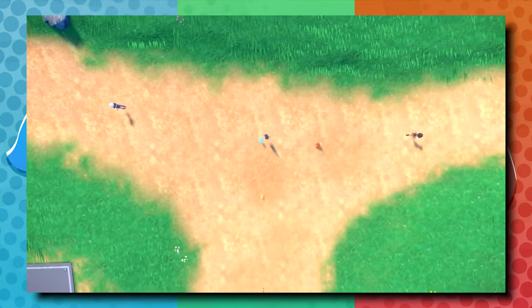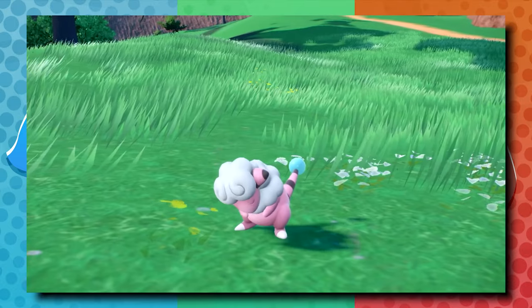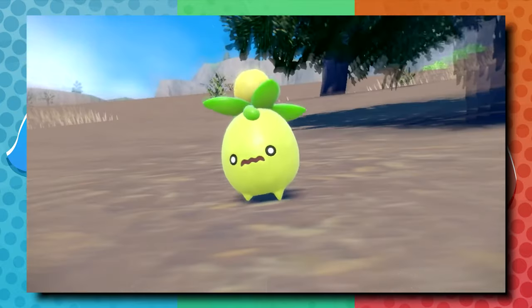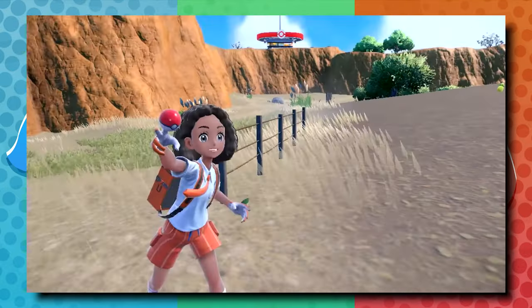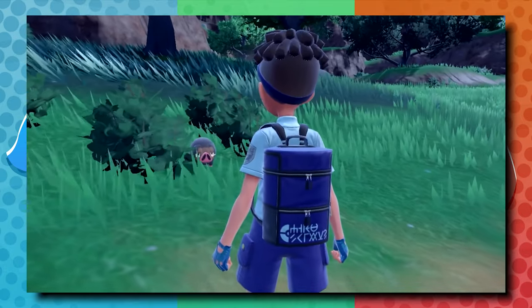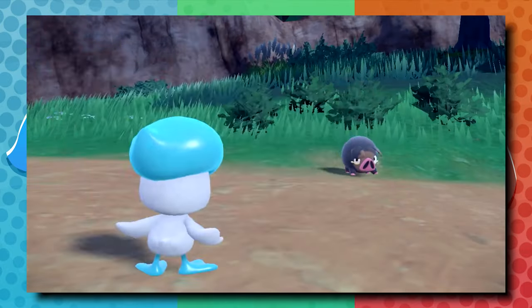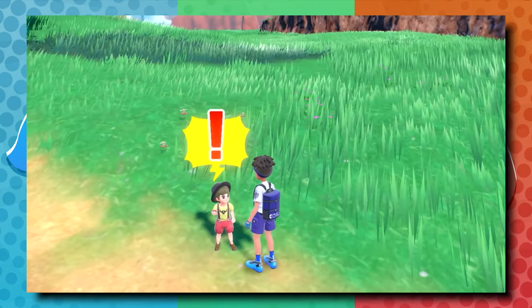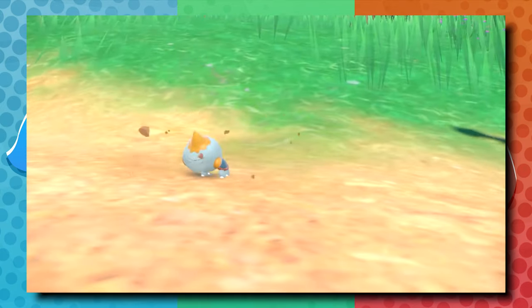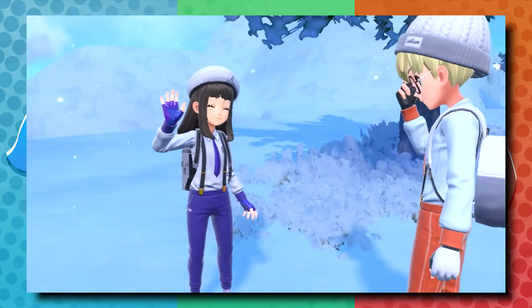The trainer customization options that were on display in the trailer — also on display in the video's thumbnail — really hit home at this. There seem to be a ton of options for shirts, clothing, hairstyles, and skin colors, all of which will hopefully push Pokemon into the future and give trainers a better way to express themselves. When you allow every single Pokemon trainer to look drastically different, it enhances that multiplayer connectivity. It's really weird when everybody has the same avatar in an online game — it doesn't feel as immersive — so Pokemon expanding multiplayer features while adding better trainer customization is really cool to see.